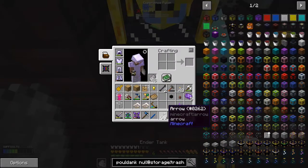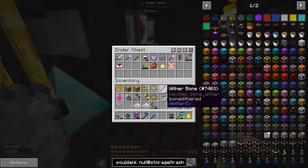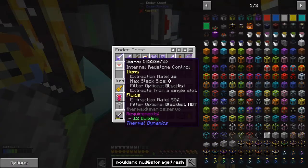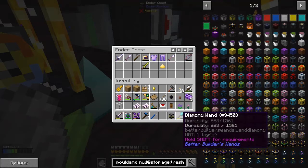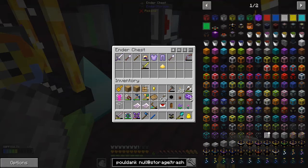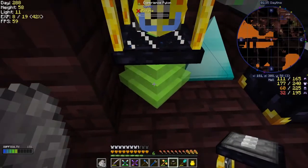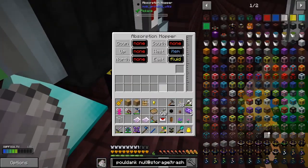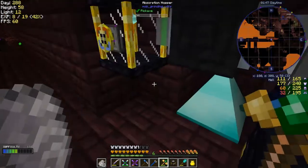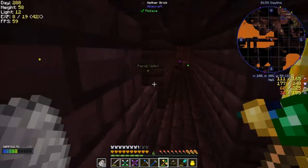I'll double-check in a second. I've got some wither bones — those can go back in here. Now I want a pickaxe — where have I put my pickaxe? There, can't see it. I'm pretty certain that the XP will go straight into that ender tank. It doesn't say what I've got in here but the absorption looks like it's empty. Let's go and do the next one.